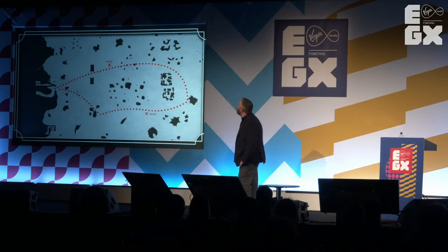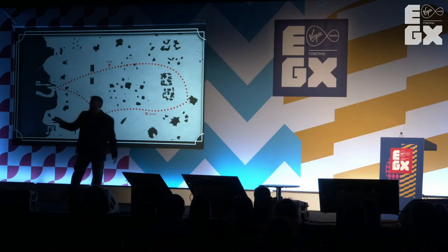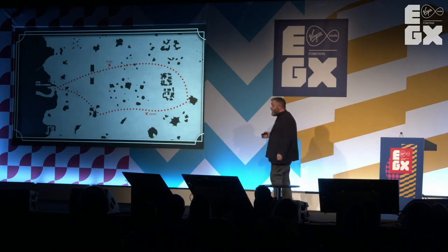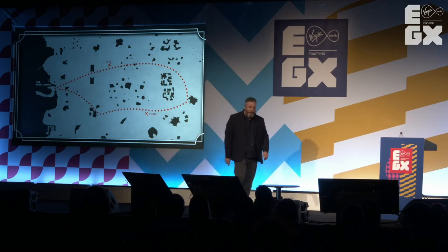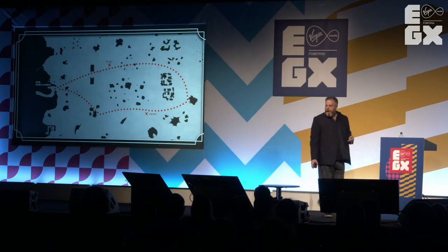This is a core loop — the Sunless Sea core loop. You start out at Fallen London, head out way east, might have a fight, visit a port or two, play a few stories. Somewhere out there you're finding you're running very low on fuel or supplies, or your terror is getting very high — so you have to go all the way back to Fallen London and survive. Now this is a good loop. It's extremely good at building tension because the consequences are so high: if you die out there, you're right back at the start. But when you get to mid-game, late-game, it's a bit of a slog, because you're constantly going in and out and back. It's not particularly respectful of the player's time.